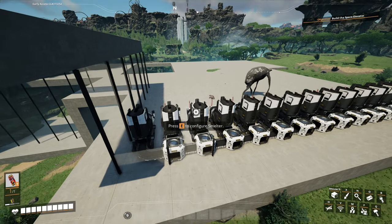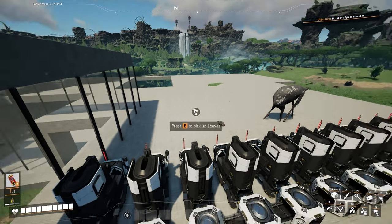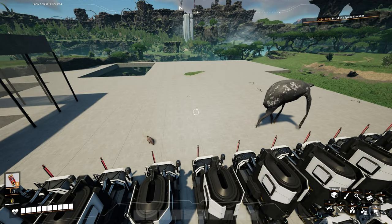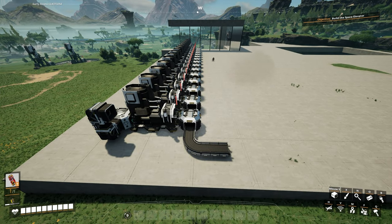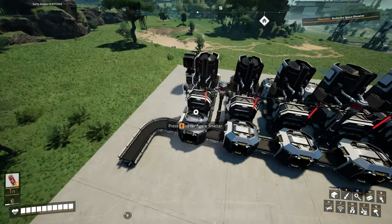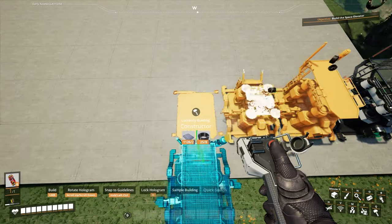I think I will take those, throw them into iron plates. And then the iron plates can be sent out to make something like reinforced iron plates. And now we have the inputs set up. And that's the power lines hooked up. Recipes given. We can do 16 constructors.